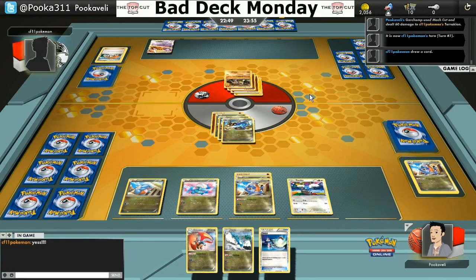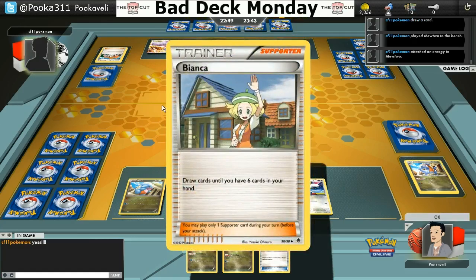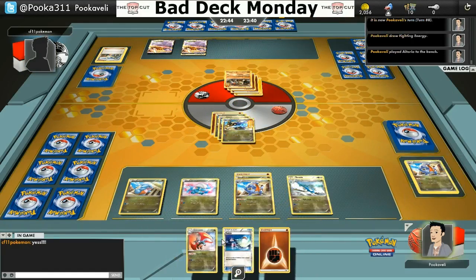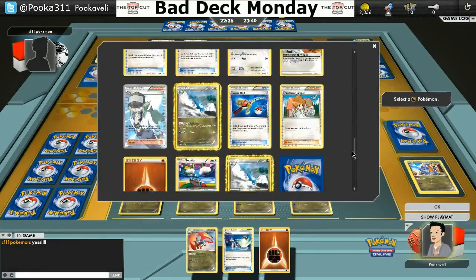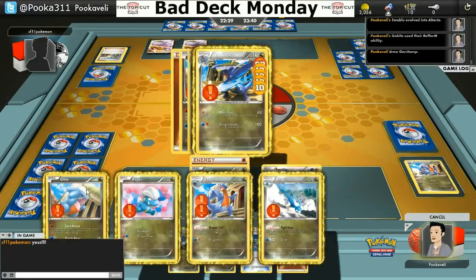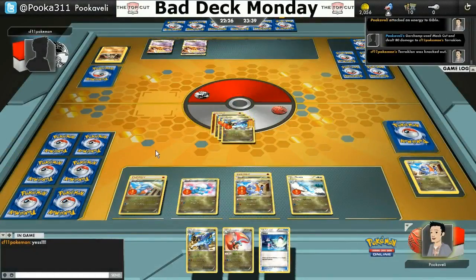I get to Mach Cut here for 60. I did draw Swablu, which is very nice — I get one of those in play. Once you get Altaria out, all your Dragon Pokemon do plus 20 damage, which is very nice. It allows you to just hit your opponent hard with a simple attack like Mach Cut. He doesn't get a Catcher or anything really, so I'm going to put Altaria out there. Going to Dragon Call once again just to thin out my deck — I don't plan on evolving this turn. I'll put down another energy and go for a Mach Cut to wipe out that Terrakion.